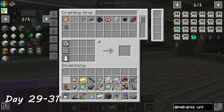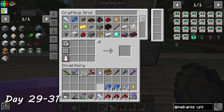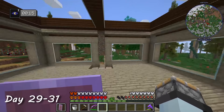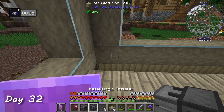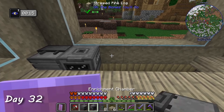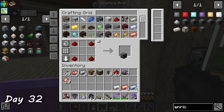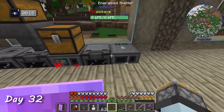I enjoyed the rest of day 31 moving all of my items from my chests into the new refined storage system. If there was a list of the most satisfying things in modded Minecraft, this would definitely be at the top. On day 32, I finished the move-in process by placing and hooking up my Mekanism machines. I crafted an additional energized smelter and enrichment chamber so the original two could be dedicated just to ore doubling.